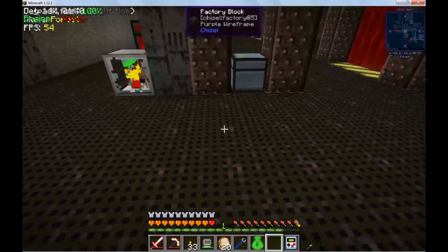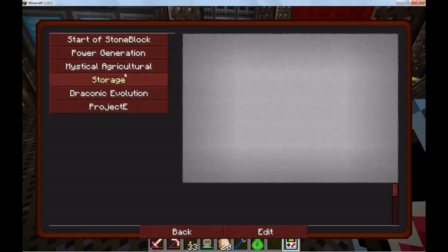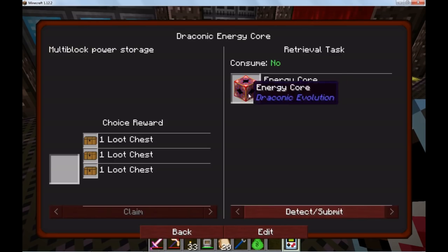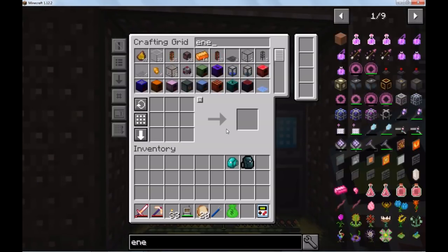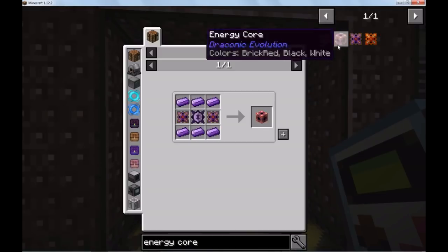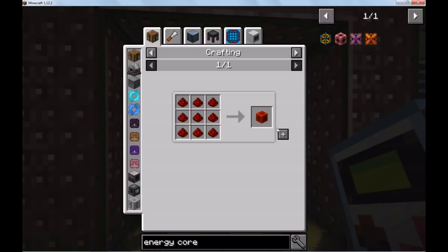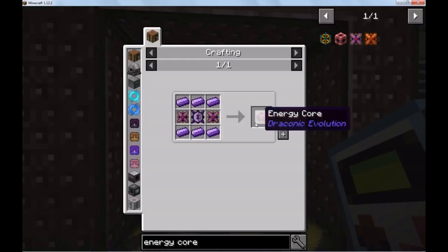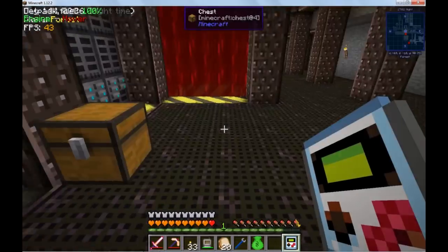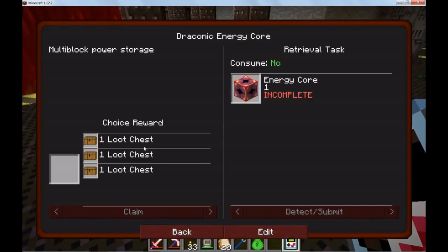I think what we're going to focus on today is a quest — getting the draconic energy core, which will only take two minutes. Let's take a look at the energy core. We're actually decently close — we already have a bunch of this stuff. We need redstone blocks? Really? That's the bottleneck? There's the energy core. Detect. Claim.